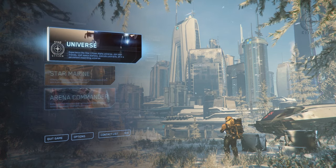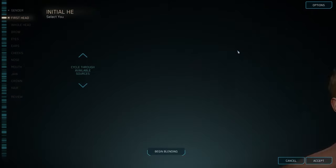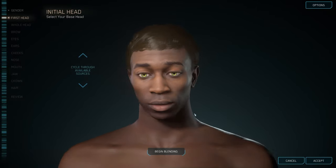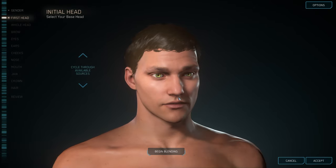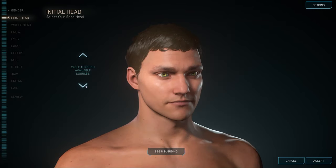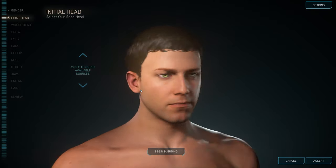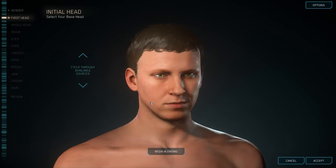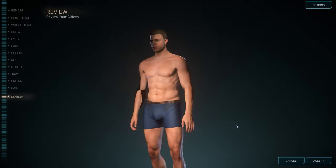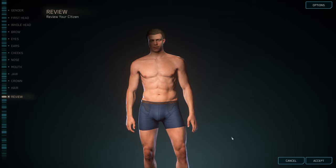Okay, so we're hopping into Universe mode. There's character creation — oh damn, these are really high res. I want to make one that looks just like me. I'm pretty ugly though. Why is my character so muscular? He's like slim muscular, what the hell.